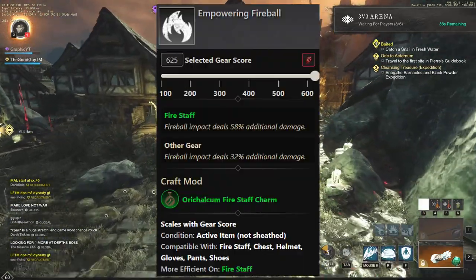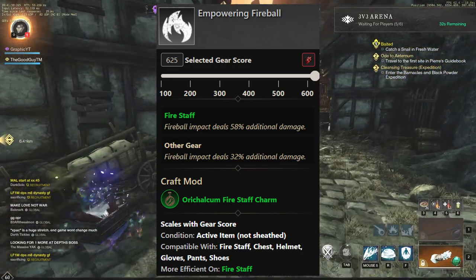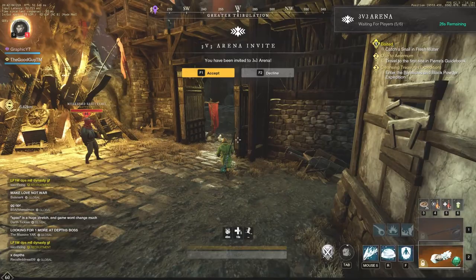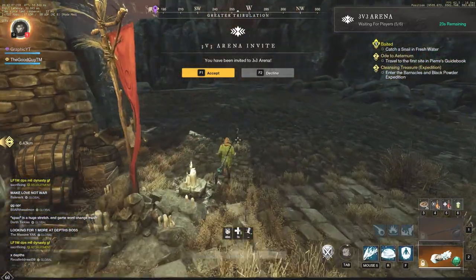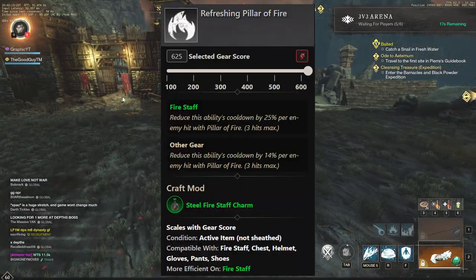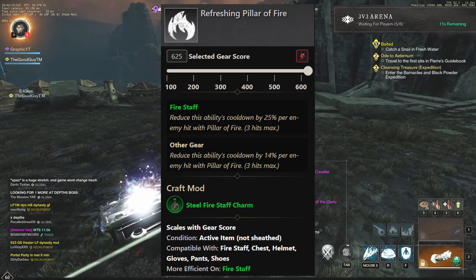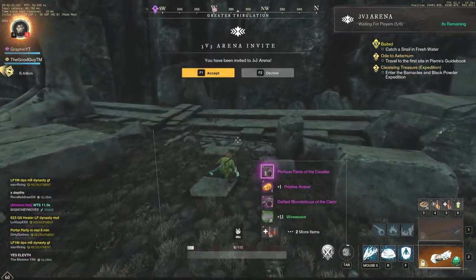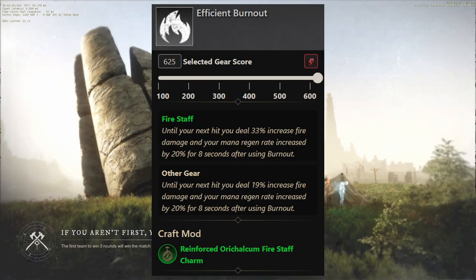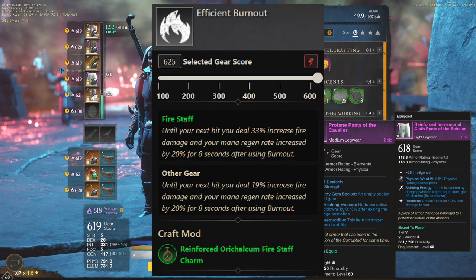The most important perk I have the Wildfire Torch Staff for is Fireball Impact — it gives you 58% additional damage. You're also going to want Empowering Fireball, which is huge; put it on your weapon if possible because it's an ability you almost always hit. Refreshing Pillar of Fire is also very good, though I'd put it on other gear rather than the Fire Staff since it's less important in 3v3 arenas. It is very good for OPR though. Efficient Burnout is a very overrated perk — I would not take this in almost any situation. I'd rather have Freedom, Resilient, and other great perks on your gear.